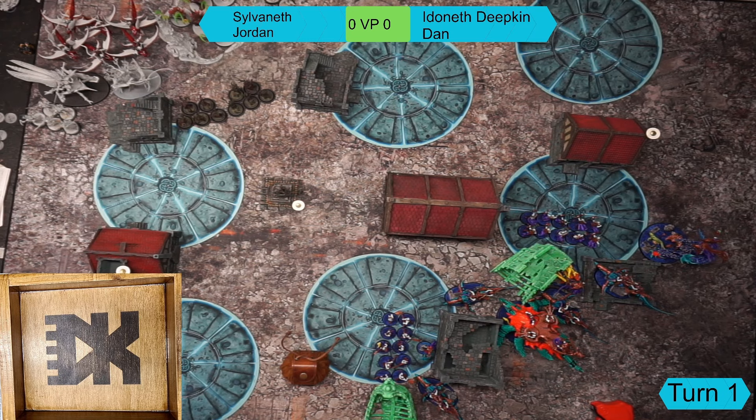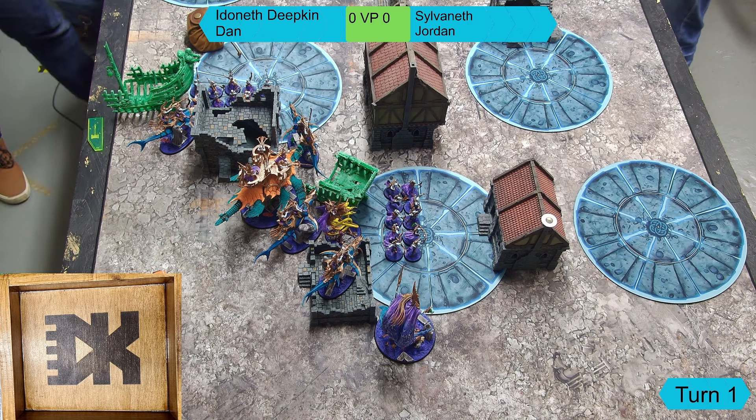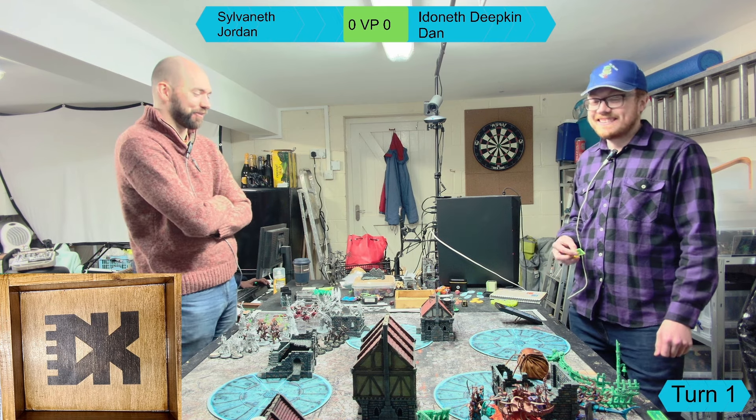Dan has four sharks - he went out and got one extra today to replace a unit from another list. With the remaining points he's taken Geminids of Uhl-Gysh, which stops commands on a two-up for the whole turn, which is quite powerful. The casting range is eight inches and they move eight, so they have good utility. Both players are running Overshadow as their grand strategy, and both are doing Battle Line Hunt as well.